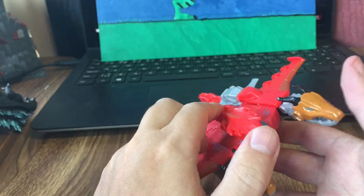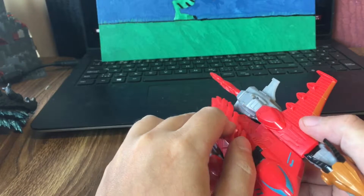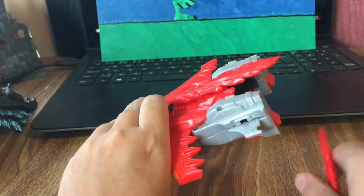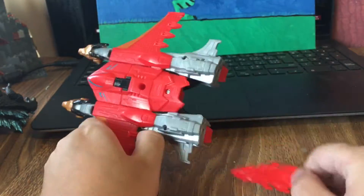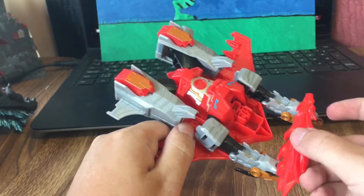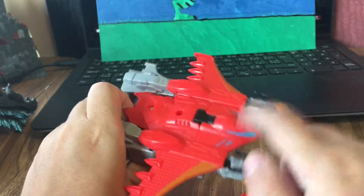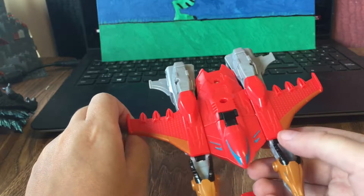You can put a sword up there, or even a Titans Return gun or whatever, and use it as somewhat of a tail — doesn't look too bad actually. You've got two more storage areas and you can have them out or behind. This is a weird mode. I do not know what they were going for — either a bomber or a two-headed dragon. It doesn't really make sense.